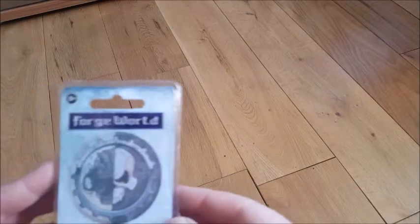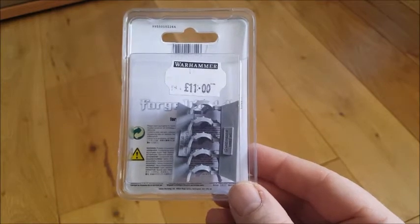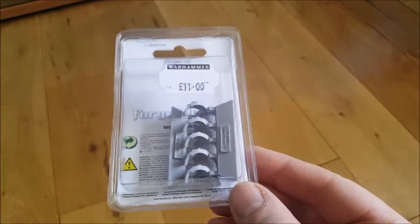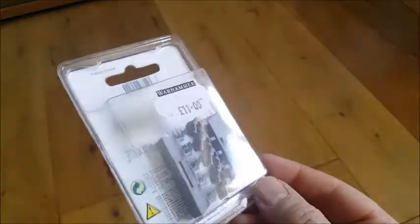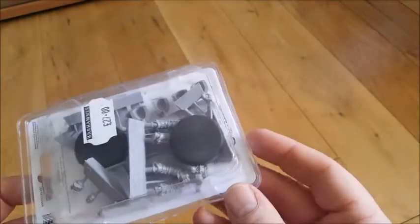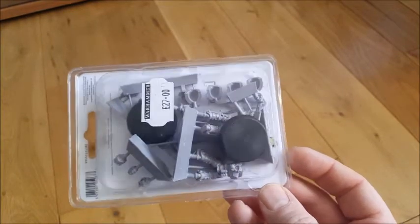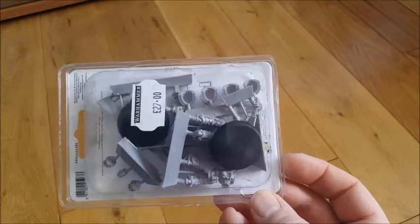I got some Cataphracti shoulder pads for my Death Guard, because I picked up the Calth and Prospero box sets. All I really wanted from those sets were the 60 troops and the Cataphracti Marines — I've sold the rest, which meant I got quite a good deal on buying both sets. I also picked up the Mark 3 command set, which includes two guys: a banner bearer and a Chosen. That looks like a really nice set — I'm going to use one of the Forge World Death Guard decals for the banner.